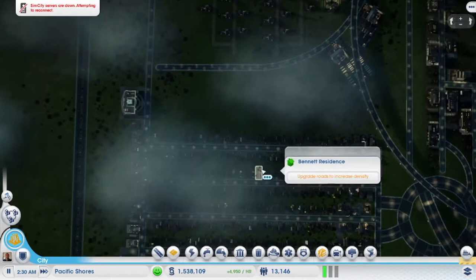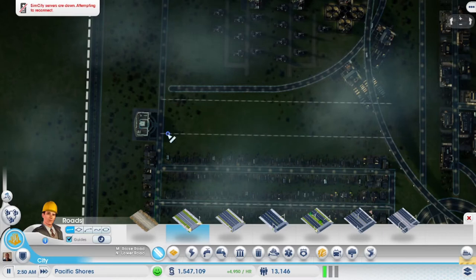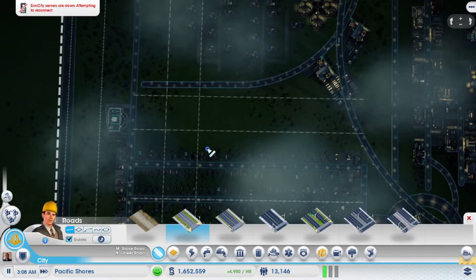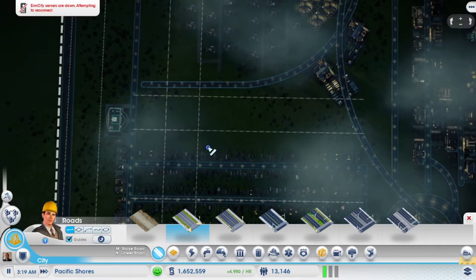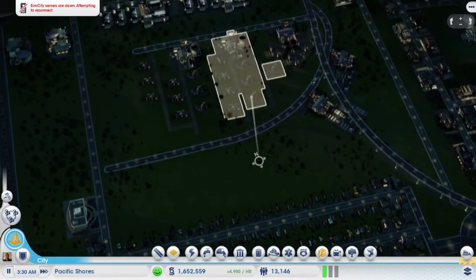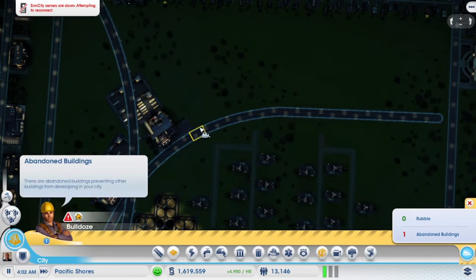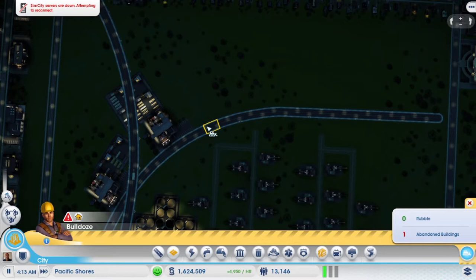One thing I want to do is let's go ahead and start adding on. For this city I think I'm going to stick with the two processors, so I think this road — because I did so much of it underneath — let's put it there. While that's happening, let's take a look and see what needs to be done.